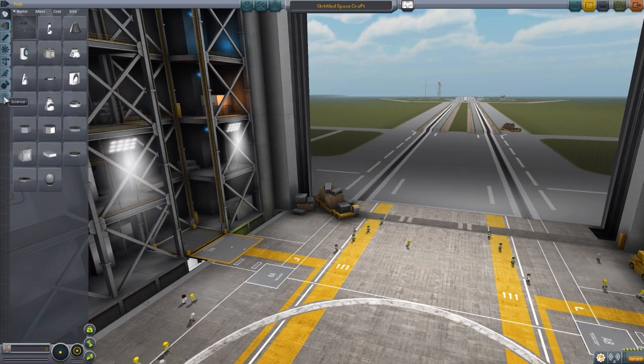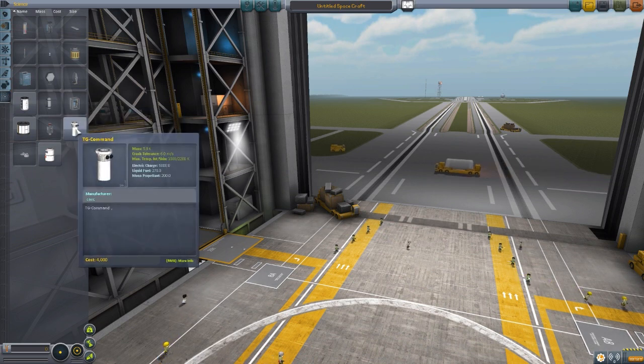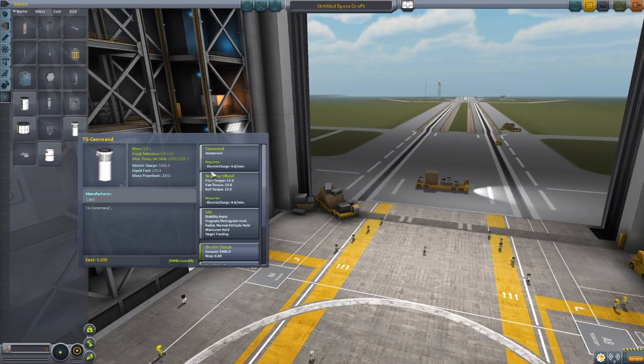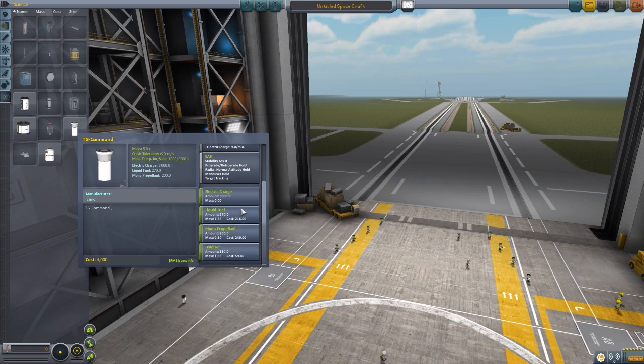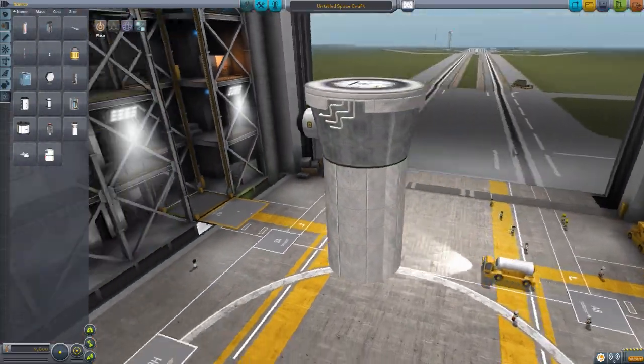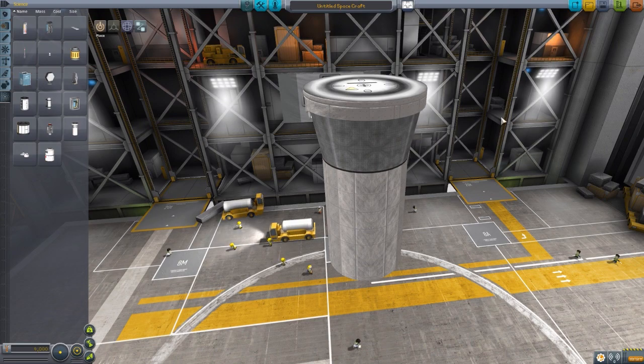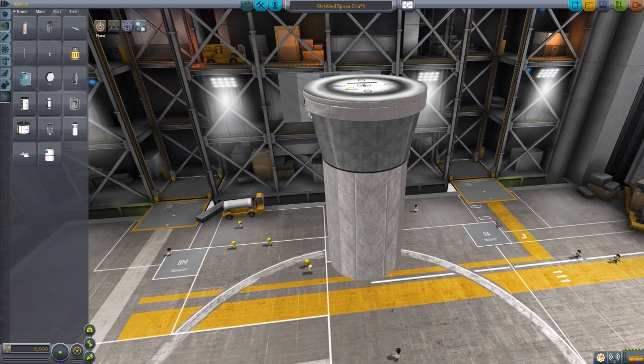The first part is in the science category, which is a little odd of a placement, but we can live with it. The first part we're going to look at is the Tiangong Command Center. This is an unmanned command pod which requires 4.8 electricity per minute, has a reaction wheel, SAS, a sizable battery of 5,000 electric charge, and holds 270 liquid fuel, 200 monopropellant, and 300 oxidizer. It's pretty beautifully modeled — I really like the look of it and the texturing is quite good.